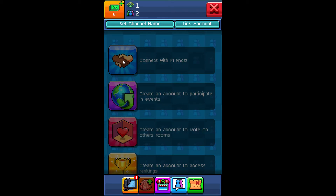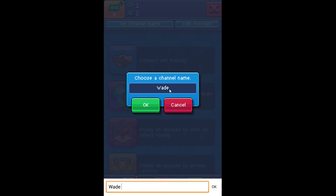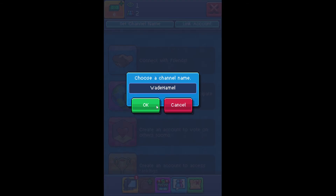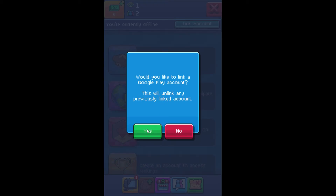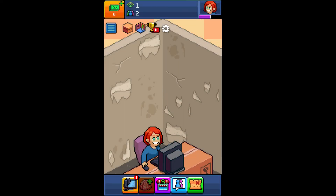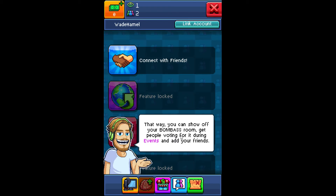Disclaimer. Close enough — it's not liking that. So let's take the space out. There we go. You should totally show off your room to the rest of the world by pressing the publish my room button. That way you can show off your room, get people voting for it during events, and add your friends.